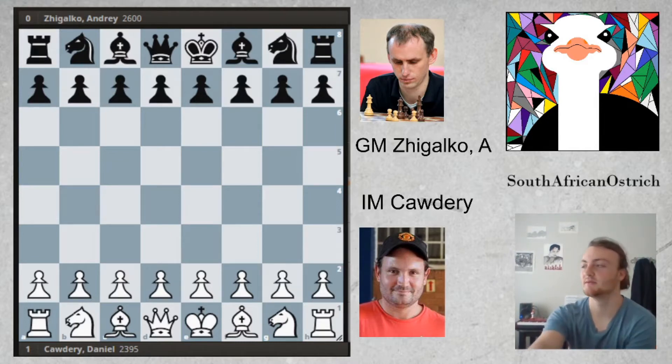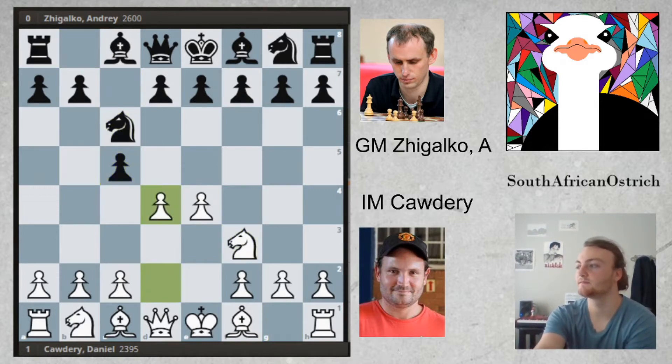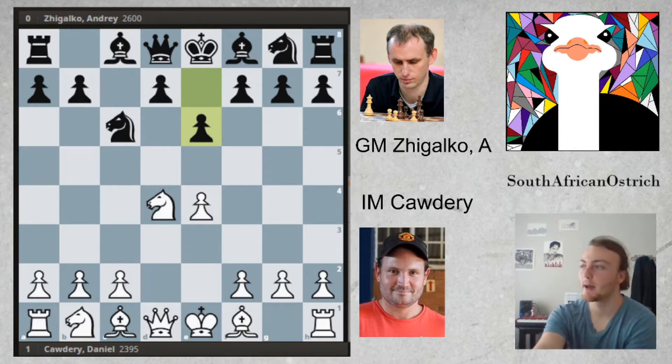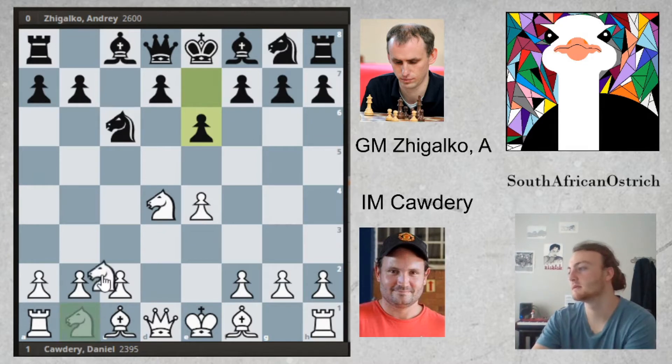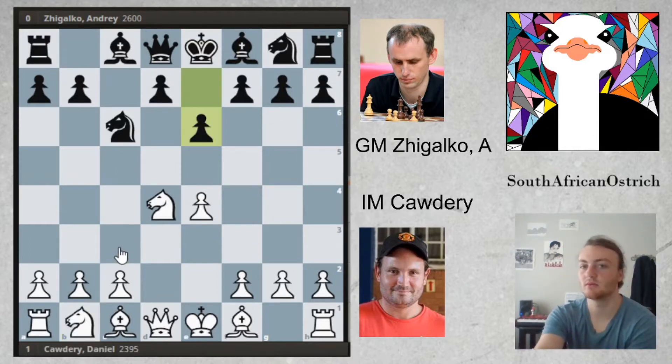We have got moves e4 c5 on the board. We see Daniel playing regularly with e4 - I haven't seen the English a lot, so he gets into Sicilian variations quite often. Knight f3, knight c6, d4 - open Sicilian - takes and e6, Paulsen variation. Bishop e2, probably not a mainline move. Knight c3 is the normal variation, but Cordery's prepped this and we'll see what ideas he has in mind.